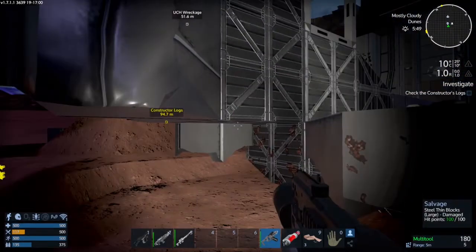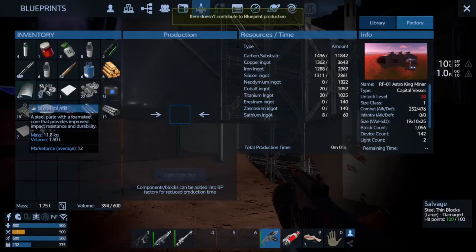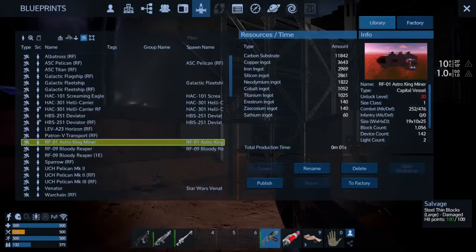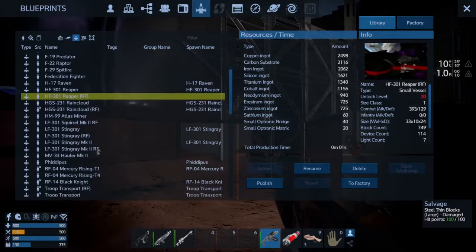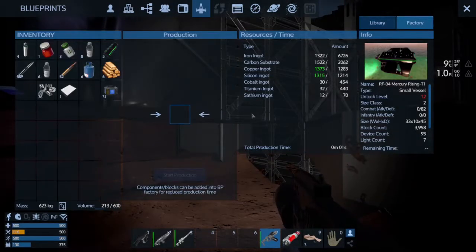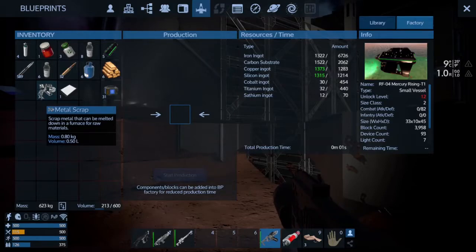I'm gonna continue to scrap this thing up to see if we can — I can't. God damn it. Throwing stuff in. Where does that put us? I want to go to the factory. Carbon substrate's getting up there. Cobalt — I'll have to go back to that radiated biome for it. Titanium and sathium — I might need to go to the arbitrator or something like that. I do believe if you put this metal scrap into a furnace, it gives you sathium, if I'm not mistaken. But that's a long ways away.